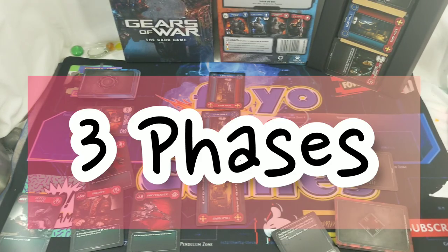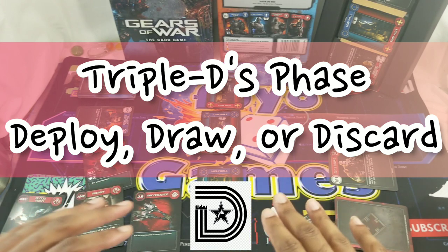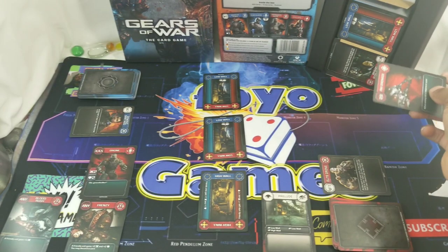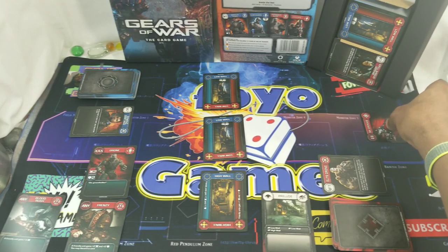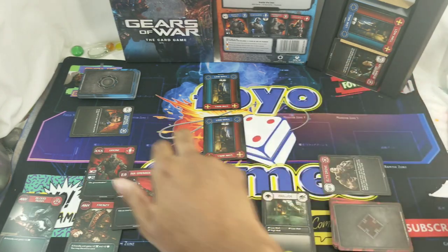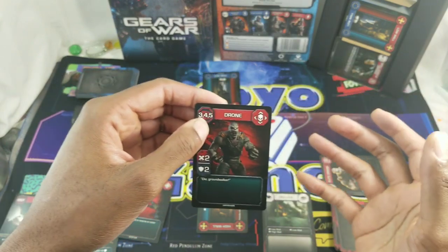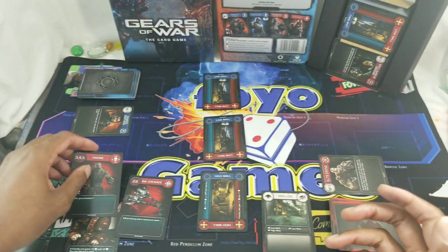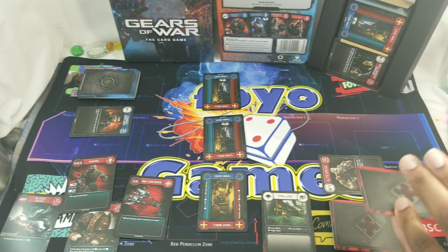Now the phases of the game: the Triple D phase — they call it the deploy phase, but we're calling it Triple D. You must choose one of three actions: deploy one card (either a tactic or a unit into the back row reserve), discard a card to change the number of cards in your hand, or draw a card. You must choose one of those three options.